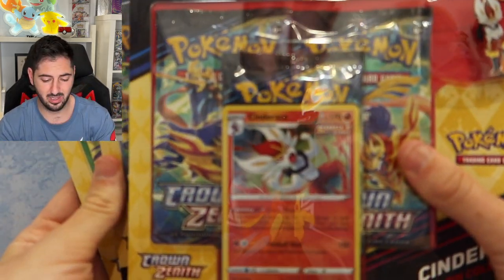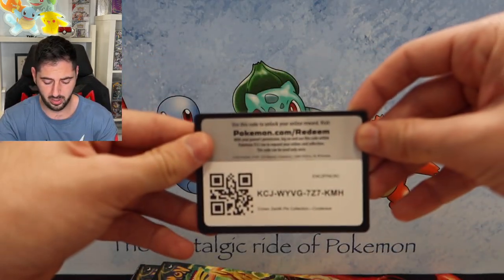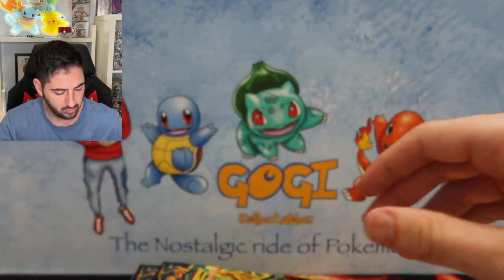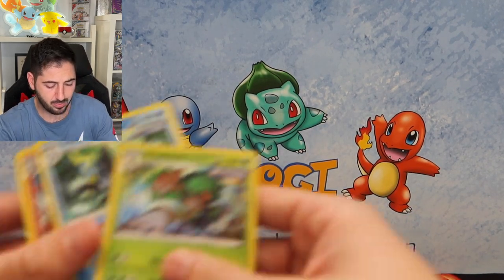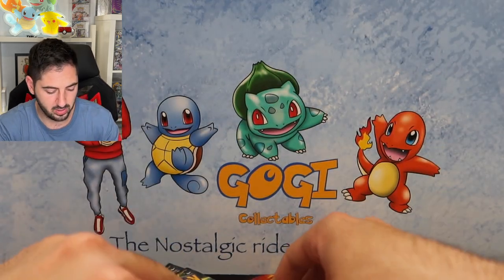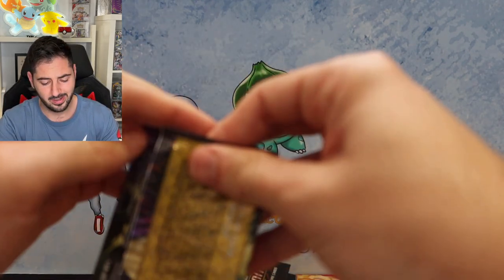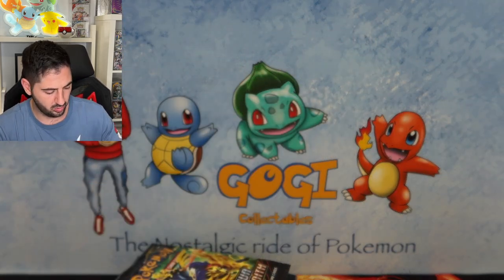We're still at another three here — I'm going to open all of them, then open all the packs. All three are open. Here's one code, two codes, and here's the third code. All the packs are here and I've got my three promos right over there, looking tough as the three starters from Sword and Shield. Let's get into it — let's hope we hit something nice today.